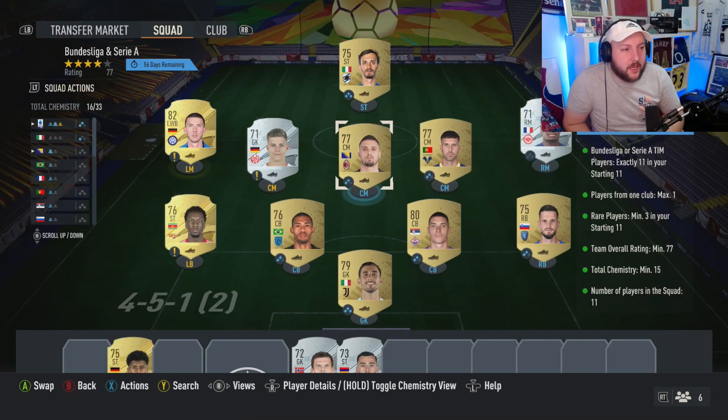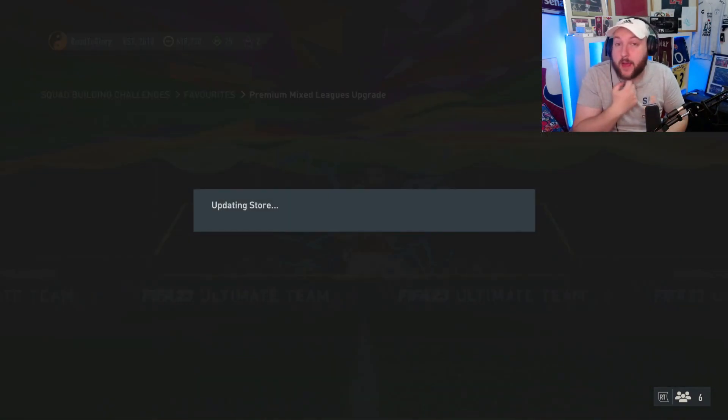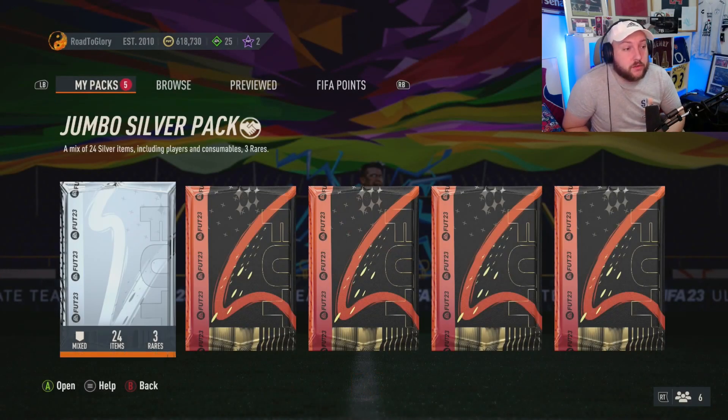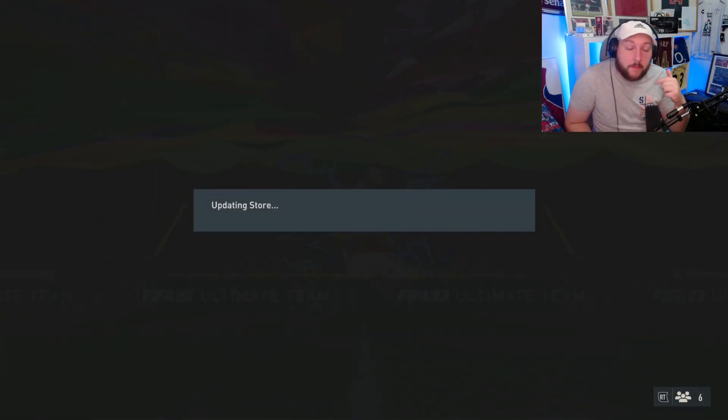We've put in our Becca and our Gossens who are duplicate. Everybody else is gold common that we got from the grind, and the two silver rares are what we got from the grind again. So we got ourselves an extra pack from just getting all those packs done. You'll have to go through every single player to decide which one goes where. Then we're going to open up our jumbo silver pack, which is tradable.